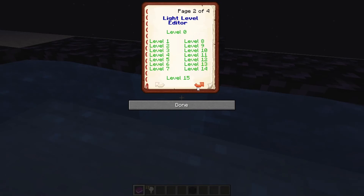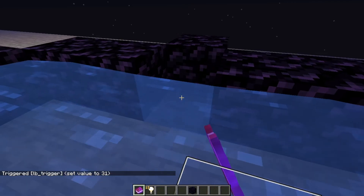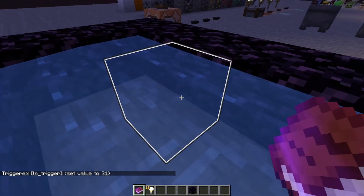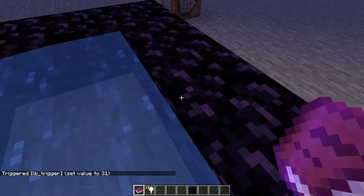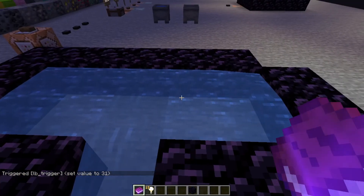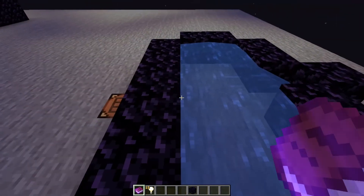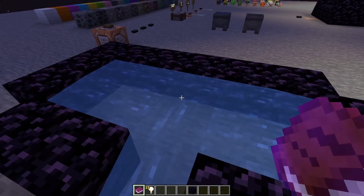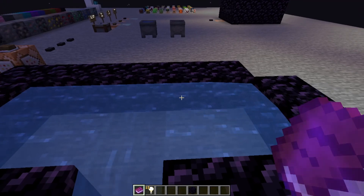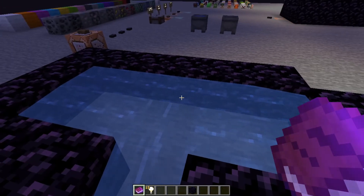Another feature on that page is the 'teleport to you' button. If we select that, the light block will get teleported to you. Now, because of how I am highlighting the light block, it will push you away. Unfortunately, it is what it is — it's the only way I can get the highlight to form a box. Maybe in the future we'll be able to set something else up for it, but for now, this is what we have.